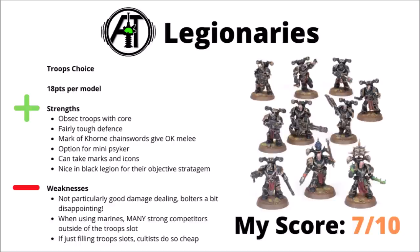Legionaries are particularly interesting in Black Legion as well, as they have that stratagem to make them turn off enemy Obsec for a turn — whenever that comes up, you're basically trading off command points for victory points, not bad. There's definitely a lot of good stuff going for them, though they do have their downsides. They're not particularly outstanding in terms of damage output, and Bolters in particular are perhaps a bit disappointing. Their biggest issue might be that when you're using standard Chaos Space Marines, there's just many strong competitors outside the troop slot, and quite a lot of people are just tempted to run bare-bones Cultist squads to fill out the troops, and then load out on elites like Terminators or Chosen. Still though, definitely usable in my opinion — I'd rate them a 7 out of 10.